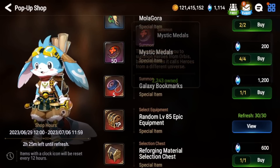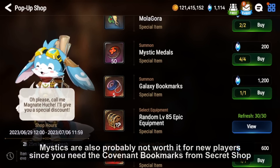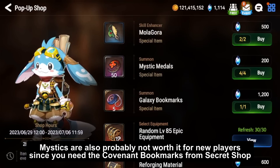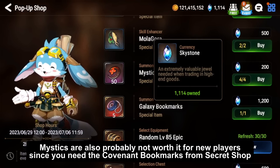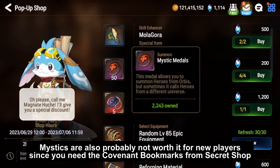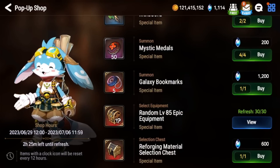Next we have the Mystic Metals. I personally recommend always purchasing these — they're very worth it because on average, refreshing the secret shop costs about 300–400 Skystones for Mystic Metals, and once you hit late game you're mostly looking for Moonlight units anyway. Mystic Metals are going to be more worth it in terms of Skystones-to-Mystic-Metals ratio. Just keep in mind you're missing out on the chance of getting regular Covenant bookmarks from the secret shop, but I'd personally still recommend the Mystic Metals.